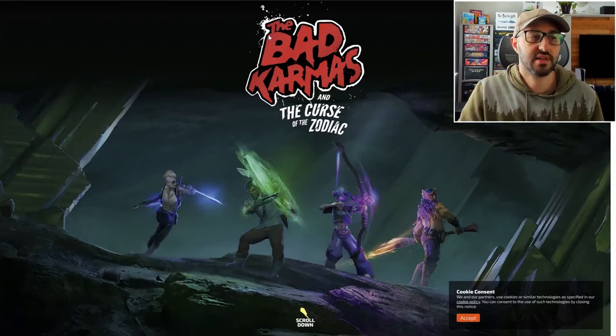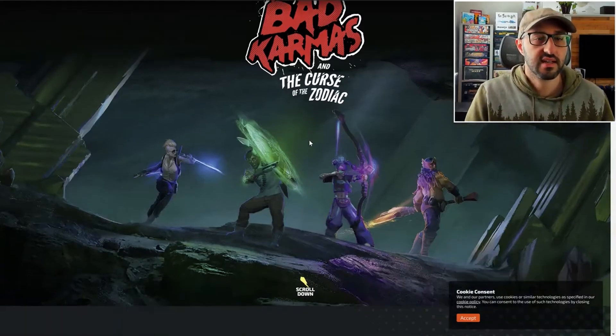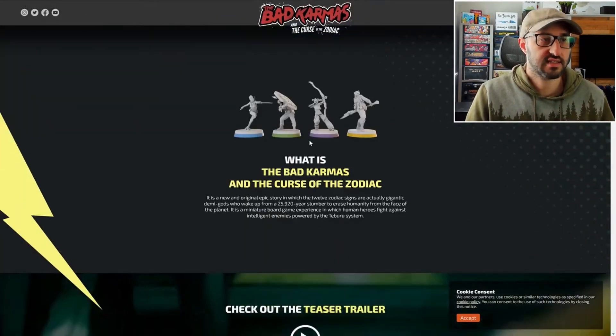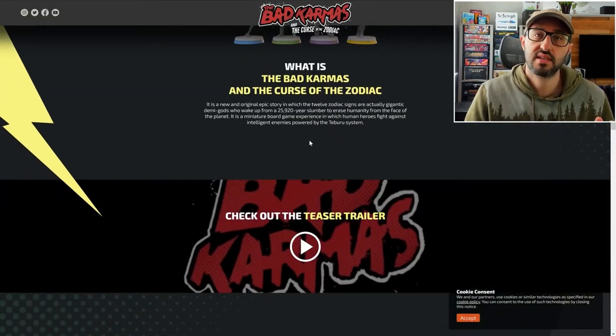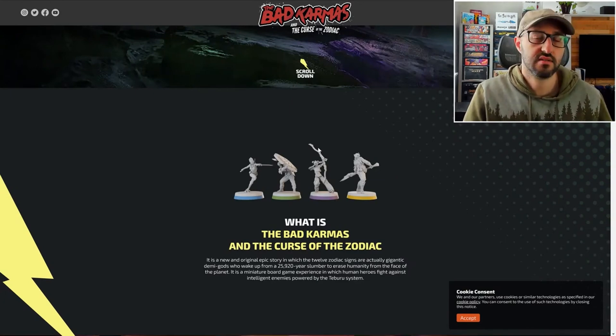Players are going to be taking turns attacking the boss. At the start of each round, players decide the order that their characters are going to attack. They also decide a stance, which allows for some different abilities or tendencies — things like quicker cooldowns that round, a stronger defense, or other similar effects.